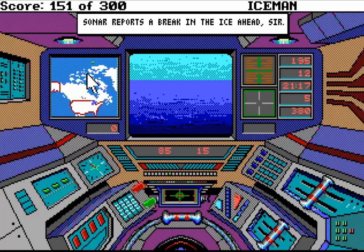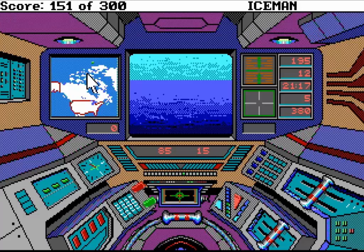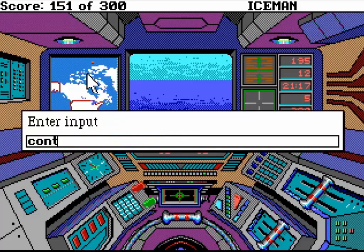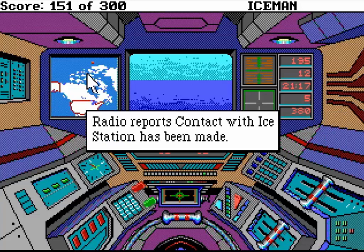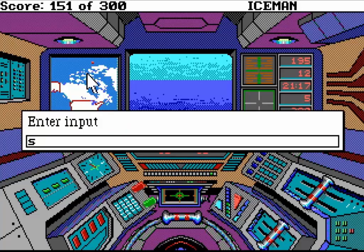Now reports are breaking ice ahead, sir. We have active sonar on a 150-degree arc, 100 miles south of true north. Another stationary contact — could be an ice station looking for us. Let's contact the station — contact with ice station has been made. That will be the end of the video. What will the ice station have to say to us? Can we survive without our captain? You're just going to have to find out next time on Let's Play Codename Iceman. Thank you for watching and have a good day.